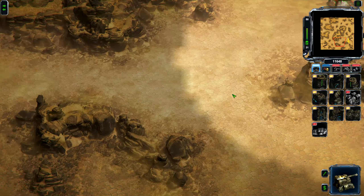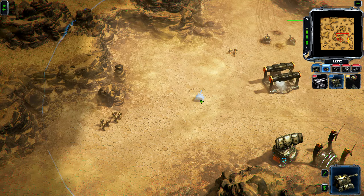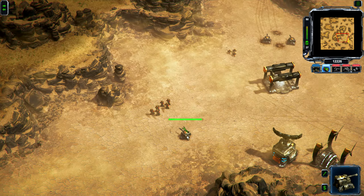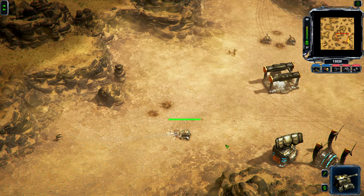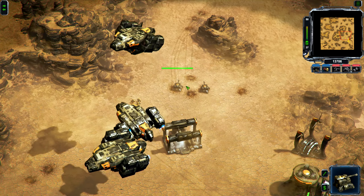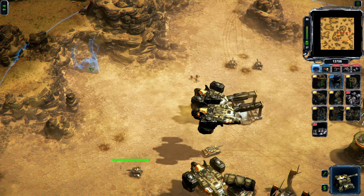Will they attack from this angle as well? Yeah, I think that answers that question. Infantry is super fragile — these guys here have no chance against me. I know they are basic infantry, so you wouldn't expect them to be that tough. But even these rocket guys here, look at that — they do no damage. They just get destroyed straight away, and there's essentially nothing they can do about it.